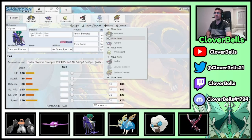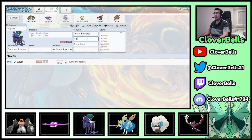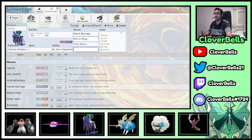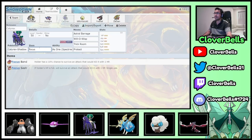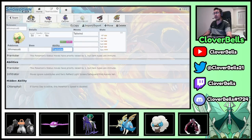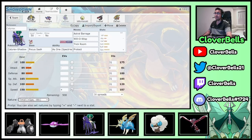Let's do Calyrex first. We have Astro Barrage and Trick Room. Will-O-Wisp is really good to neuter physical attackers like Groudon, Zacian, and Melmetal. Then Protect. I went with the Focus Sash here, which made things a little complicated for Whimsicott since it also wanted the Sash. This is a standard Timid 252/252 spread — nothing else you need to do.